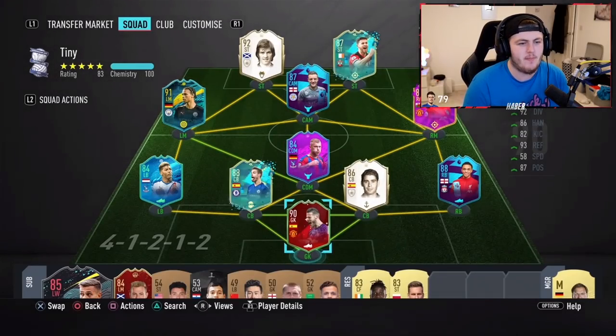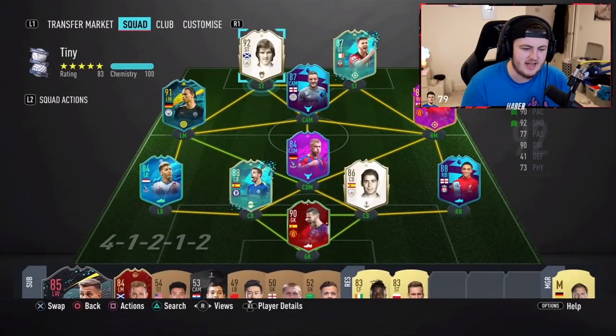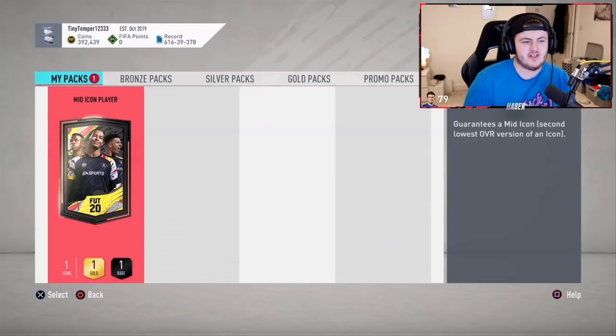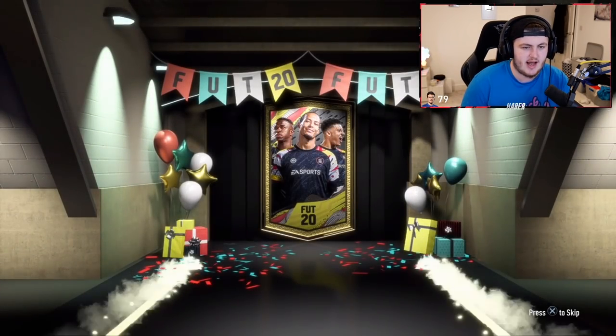We've got Tiny Tempers' mid-icon pack. I think that's an untradable Dalglish, isn't it? Very nice indeed — 144 games already. That is how you know he's enjoying that Dalglish. He's played that many games since getting him, and FUT icons have only been out for a couple of weeks. Hopefully we get something good — fingers crossed it's going to be a decent midfielder or decent attacker.